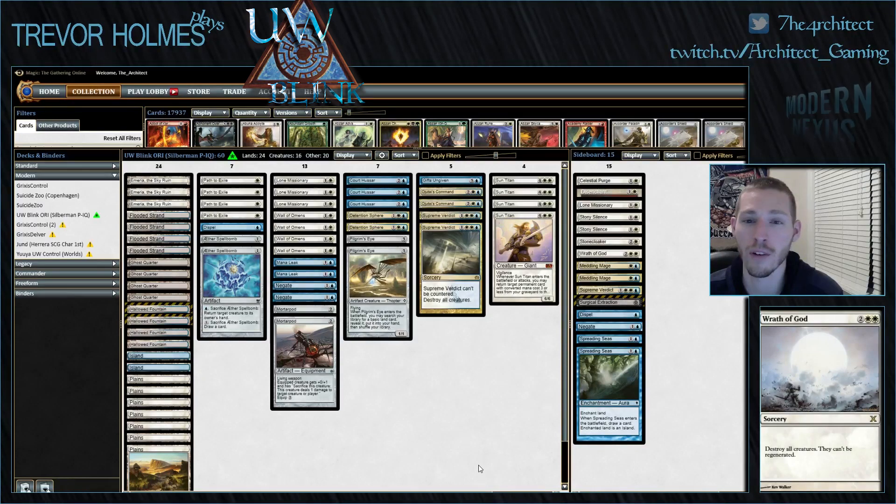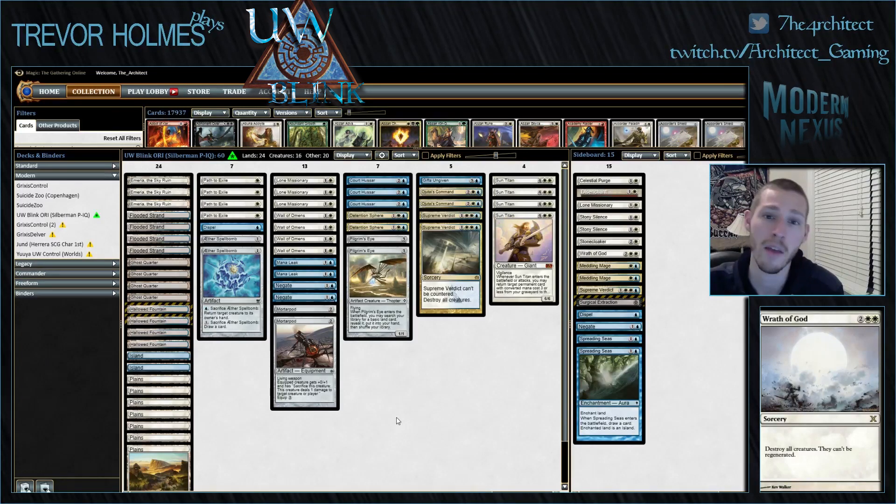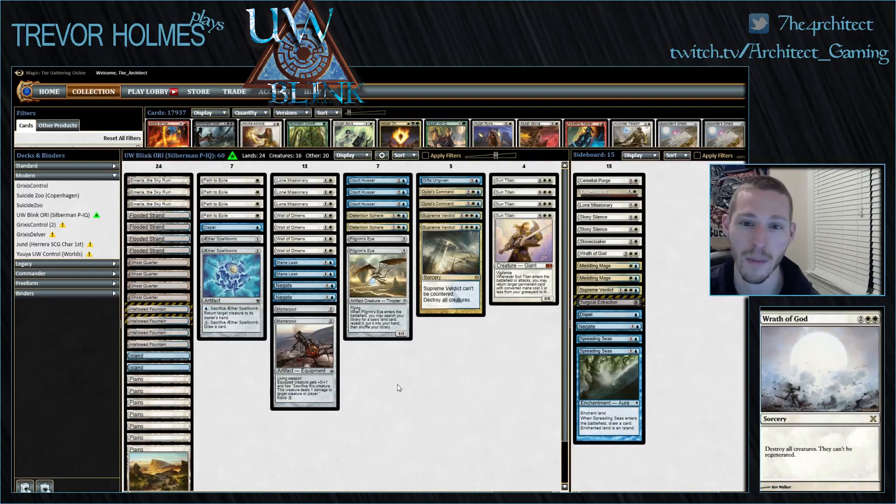Welcome to episode 2 of our Modern Nexus video series, where we pick a deck in Modern — either a fun list, a tier 1 deck, or a recent event deck — and run it through a modern eight-man, talking about the deck, sideboarding, tech, and matchups. Today we're playing blue-white blink, which was won by someone named Silverman at a premier IQ last weekend.